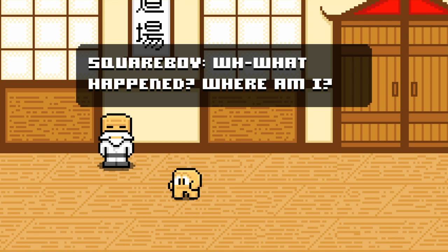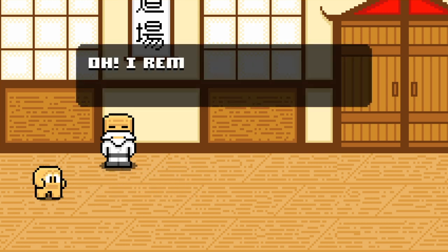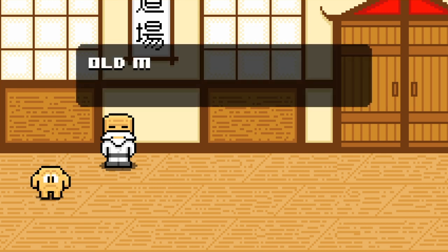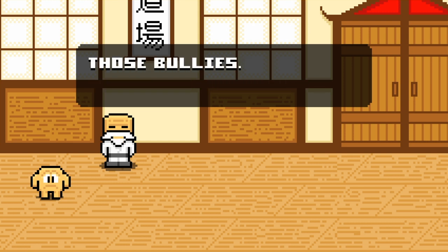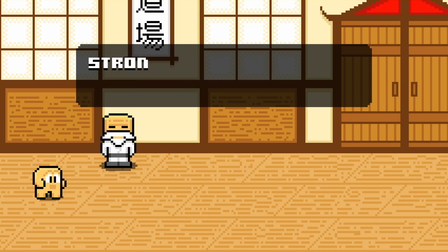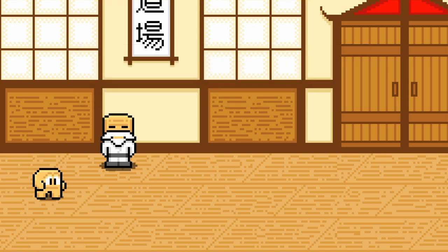Square boy: 'What happened, where am I?' That's your stocking, so you don't need to save Square Boy. Oh, I remember the bullies. 'Don't be sad young one, you can call me Sensei. I shall train you to fight.' 'I really need some help — those bullies — but they are so much stronger than me.' 'Exactly, and this is why you shall train.' 'Okay Sensei, I'm ready.'